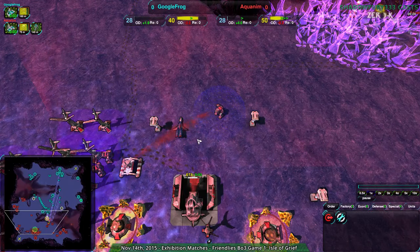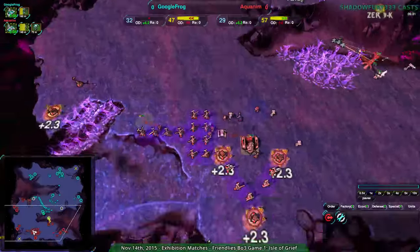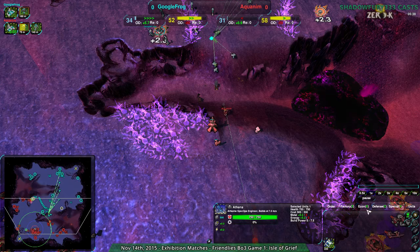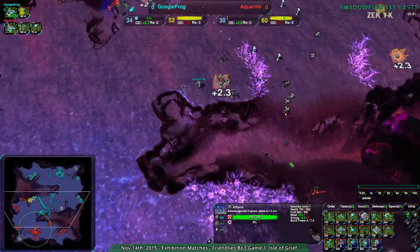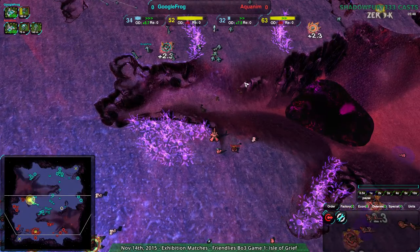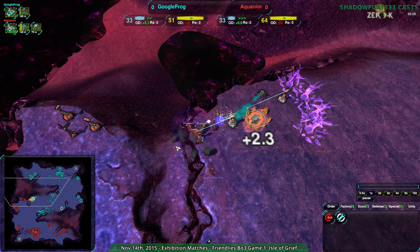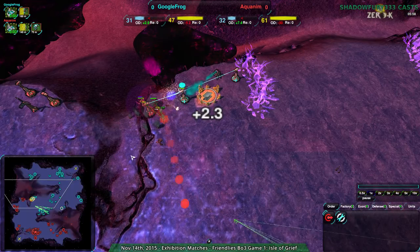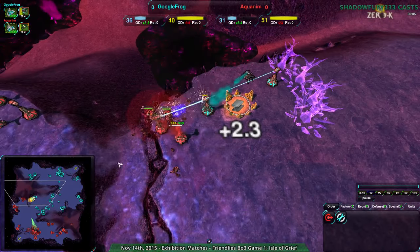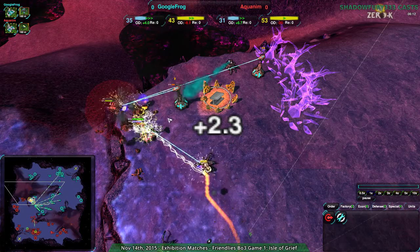Aquanym with an Athena — are they going to be building units from behind GoogleFrog's base, around the geoPlant maybe? Getting an Athena mainly in order to build all the units it can build wherever you want — basically a mobile factory. But no, it looks like GoogleFrog is actually going for a direct assault with hermits, not trying to sneak around. I find it interesting that GoogleFrog is not using the cliffs to sneak around. Staggered defense going in GoogleFrog's favor from the looks of it — Aquanym barely able to hold on, but no, that's not gonna work.